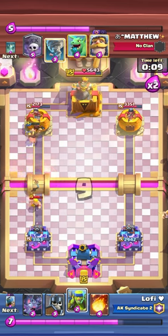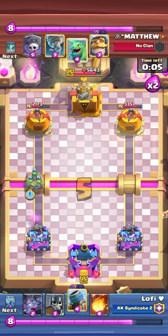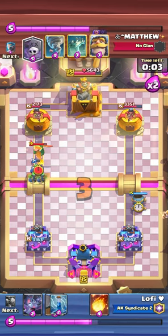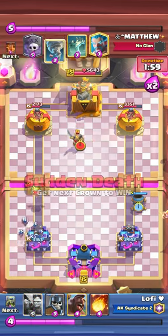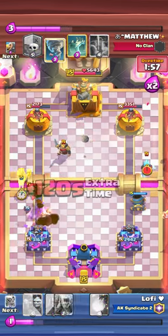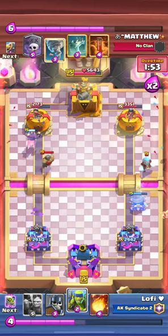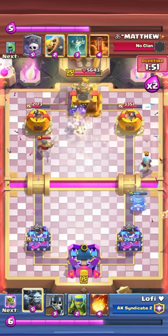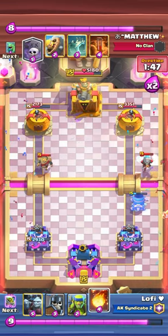Hog is also getting some shots. The thing is, if we don't get enough damage in double elixir, then in triple elixir we cannot win against this deck because they're gonna spam graveyard and it's too easy for them to defend our deck in triple elixir. So we gotta do some damage in double elixir.